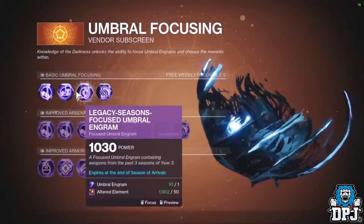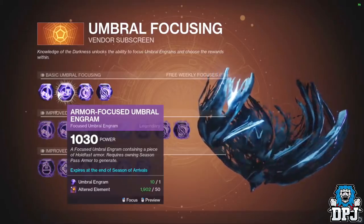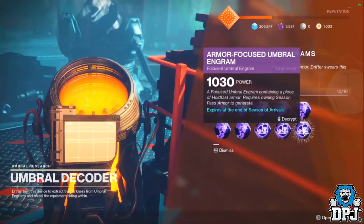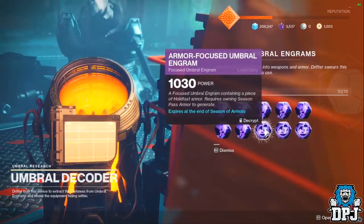This AFK farm allows you to literally earn infinite umbral engrams as well as infinite altered elements at the same time, meaning you can focus away with those umbral engrams you earn, and this in turn gives you a chance of raising that power level.